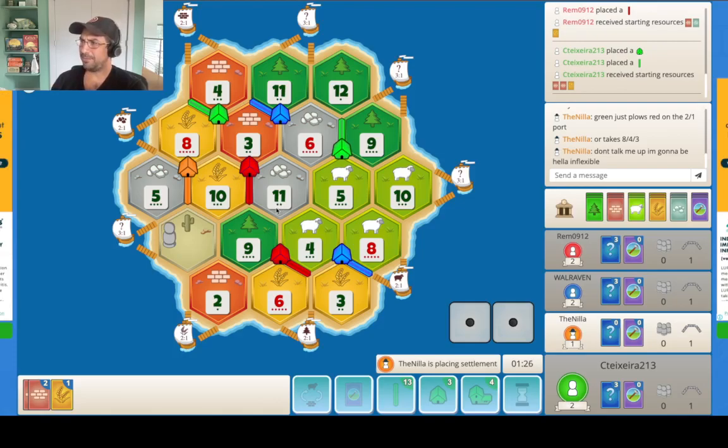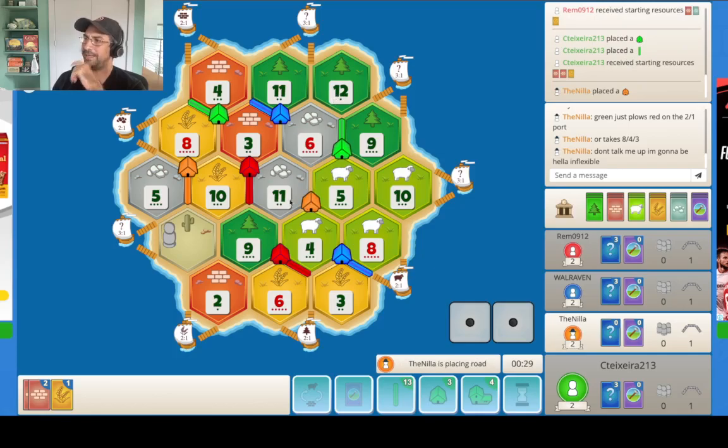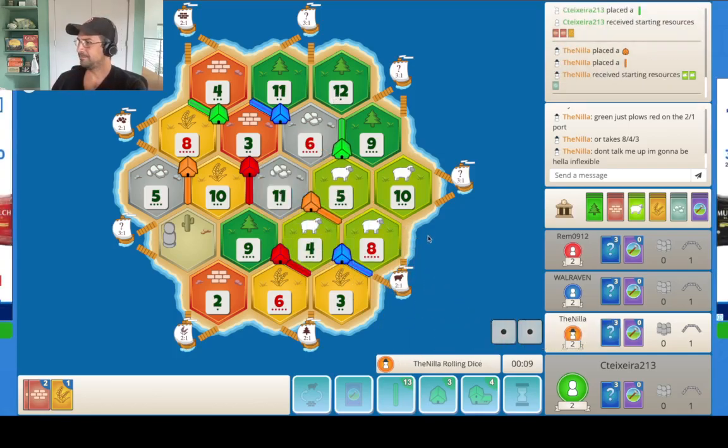I think blue is in a little bit of a weak position — he needs this port to get going. Red's got weak brick and ore. We've got strong everything, so I'm really liking our position. We've got expansion options — three ports we could expand to, and they're all ports we could use. I think the 11-5-4 is right, even at the expense of that extra protection, because odds are he can get that anyway.